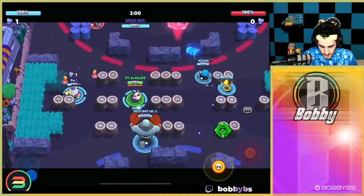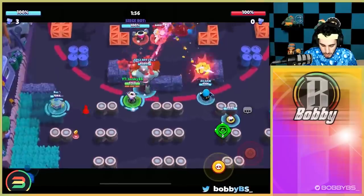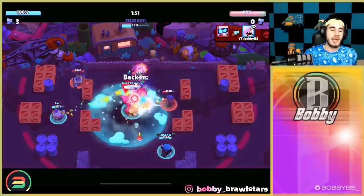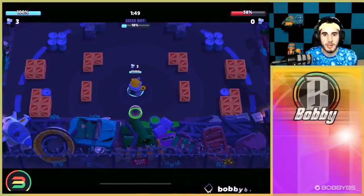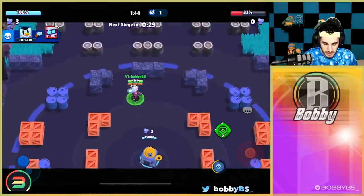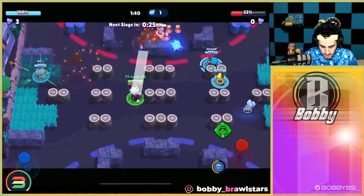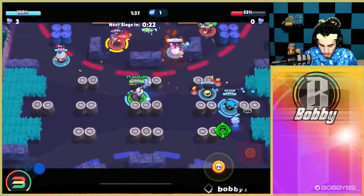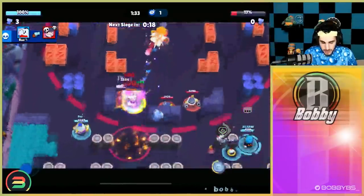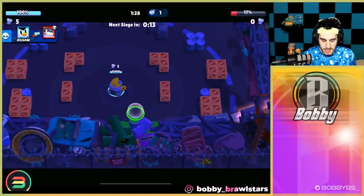Some things with Colette you can do in Siege that we haven't seen much of because we've been one pushing — you can actually super to get a bolt. If you really need one bolt to win a game, you can just super up, get that bolt easily, and you'll end up back at your original location. When defending, you're really good at taking out opposing throwers or DPS because you can get them low easily and your teammates can chip them down. When you have your super you can pierce shot the bot and players at the same time.